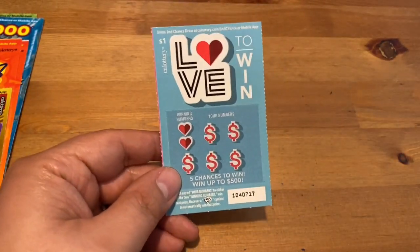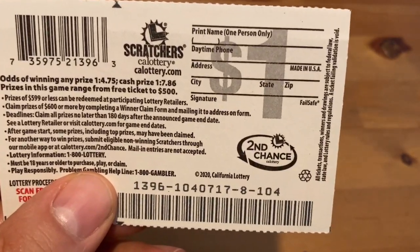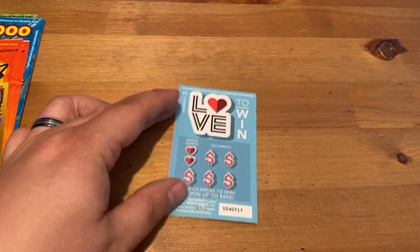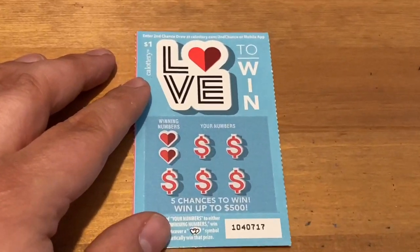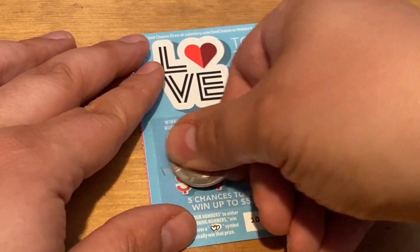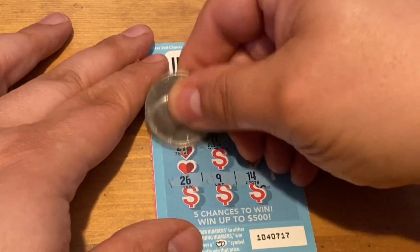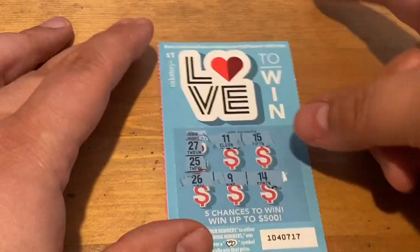First up: the dollar scratcher. Just looking to match your numbers, find a double heart for an auto win. Odds on this one are one in 4.75 and one in 7.86 — not expecting too much. If you could wish me some good luck by hitting that thumbs up, I'd truly appreciate it. Our numbers are 11, 15, 26, 9, and 14. Let's see if we can find one of those — no 27 and no 25. Not very surprised. That would have been a nice surprise.